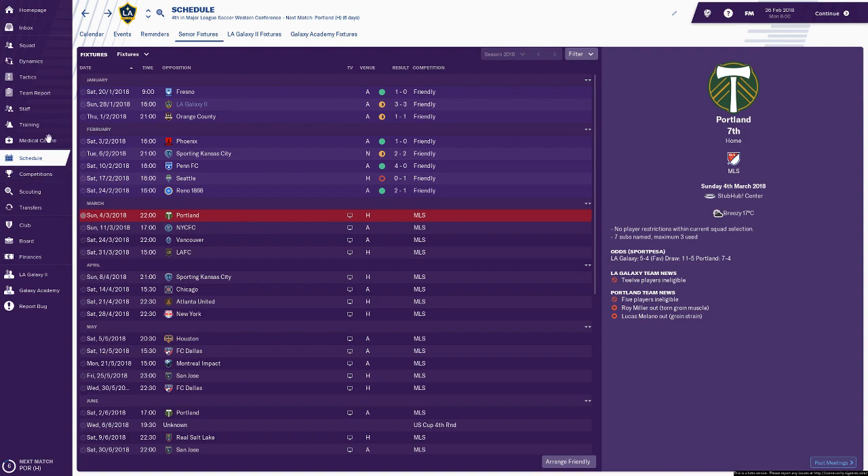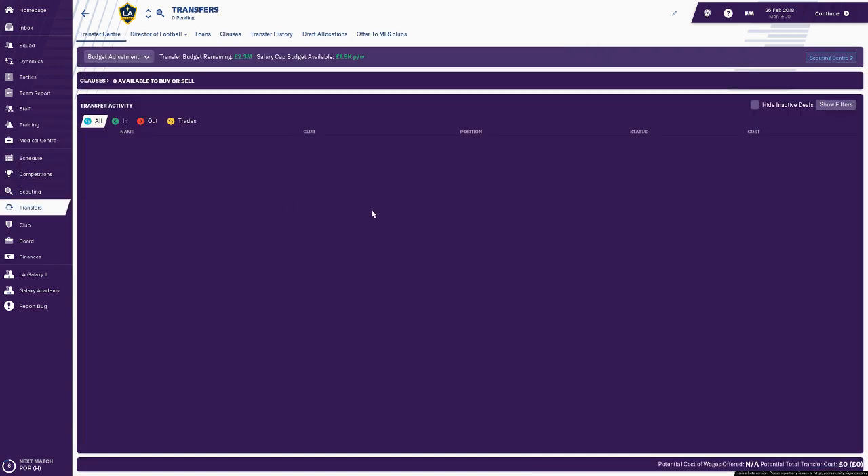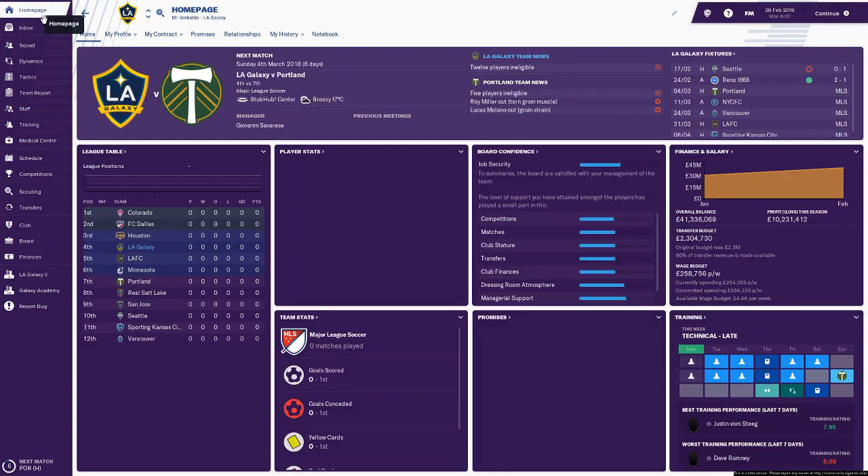We've got our first game against Portland on the horizon. There has been no transfer activity — I don't want to rush into making transfers because I don't fully understand my team yet. It's going to take a little bit of time to know how the squad depth is. And because my budget is so small, it's hard to just go out there and splurge cash. I cannot afford a mistake with this budget, so I need to be protective of it.